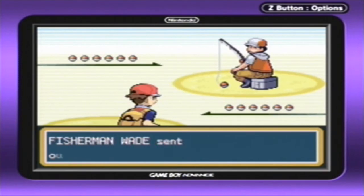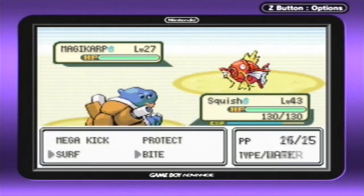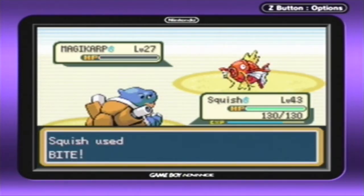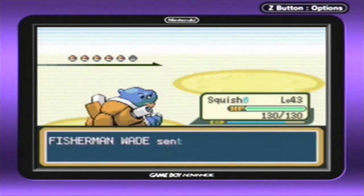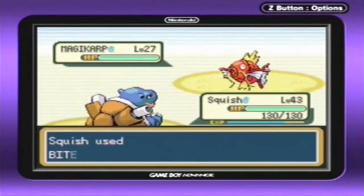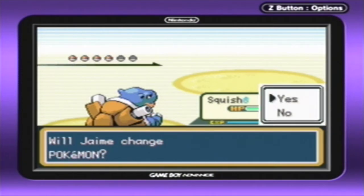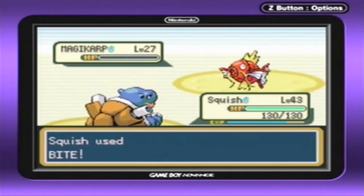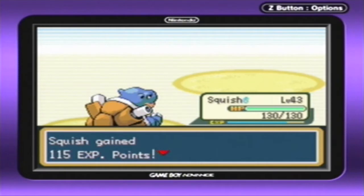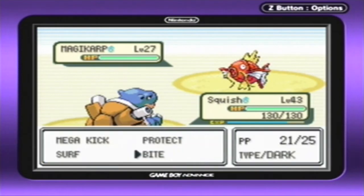Another Pokémon you can find on the land is Tangela. Oh my goodness, this is the trainer with the six Magikarp — every game this person shows up with seven Magikarp and it's ridiculous. Anyway, you can find yourself a Tangela in the grass. Tangela is not that great — it doesn't get to evolve into Tangrowth until the next generation. Fun fact though: it is the only pure Grass-type in the first generation; all the other Pokémon have dual types like Grass/Poison or Grass/Psychic. It evolves into Tangrowth, which I personally like.